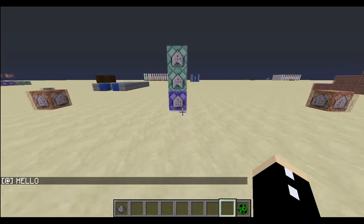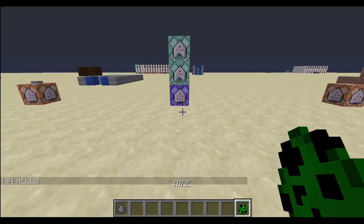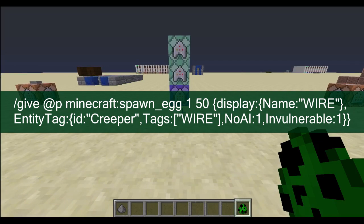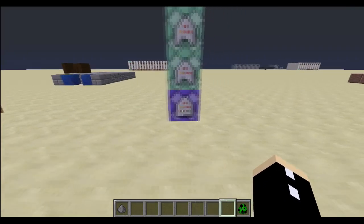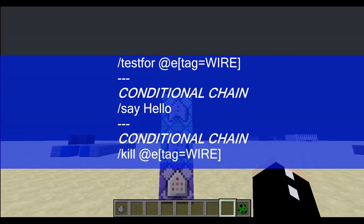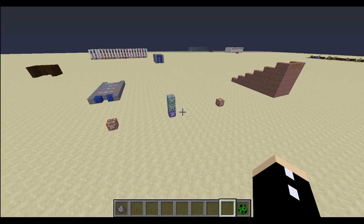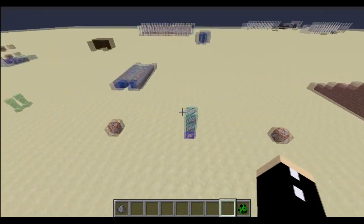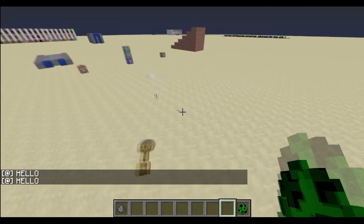So we have a repeating command block here which is testing for this spawn egg named 'wire.' Here is the command I've used to give myself the spawn egg — it is stored in this command right here. This repeating command block is testing if that entity exists, and if so, it's going to say the hello command and then kill the creeper straight after that. That simple. I can just turn one command into three commands to make a completely functional wireless system.